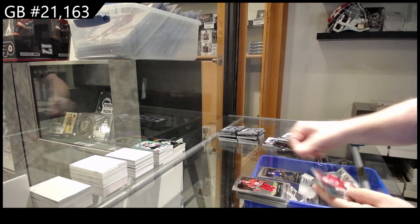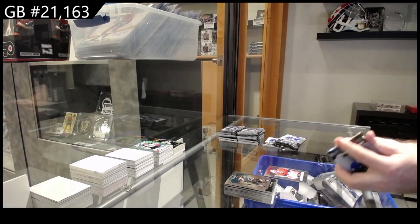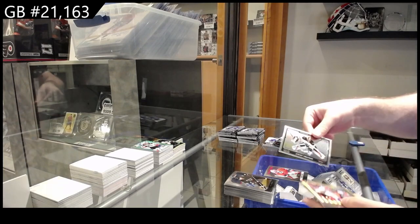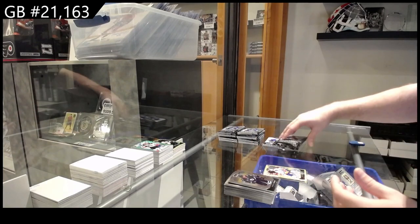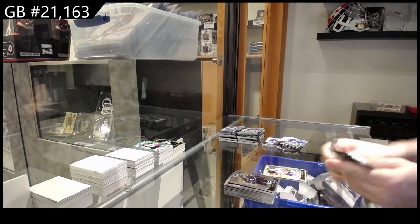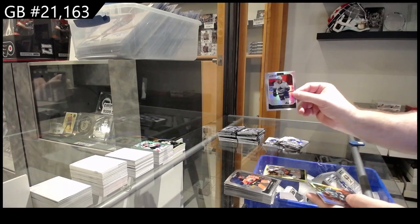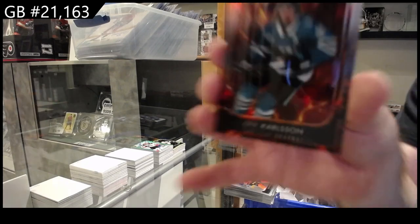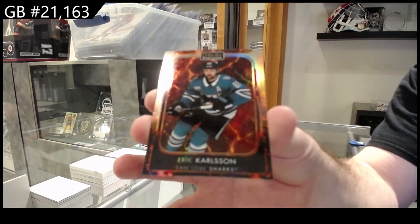Rookie of Russelainen for Buffalo, and a retro of Carter Hart for Montreal. Photo Driven of Swayman for Boston. Yellow Surge of Clutterbuck for the Islanders. Rainbow of Quinn Hughes for Vancouver, rookie of Prosphotop for the Coyotes. And a hot magma of Carlson for San Jose.